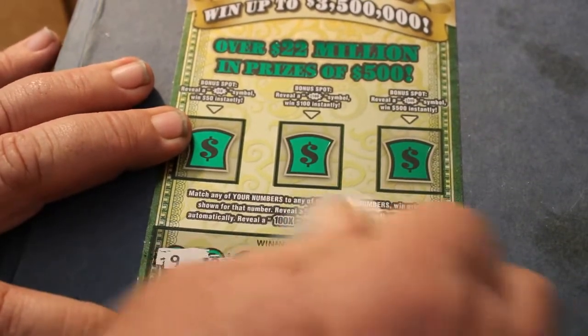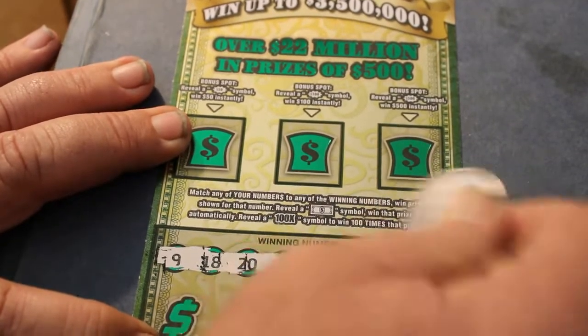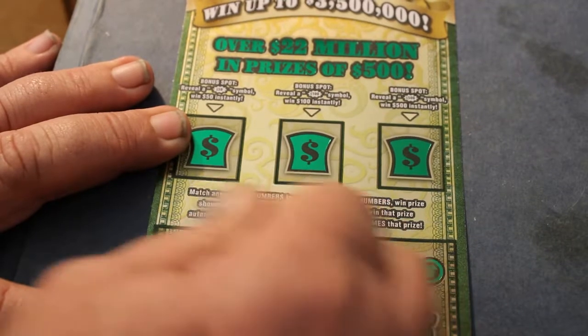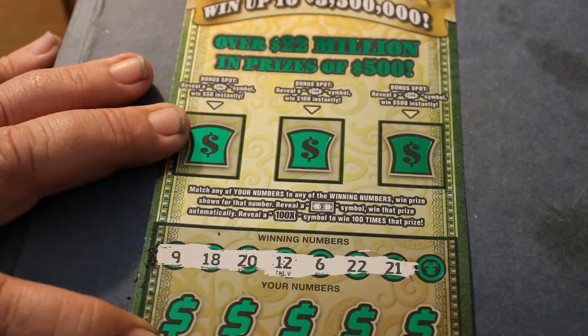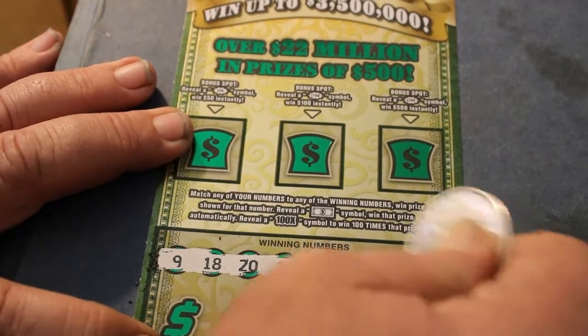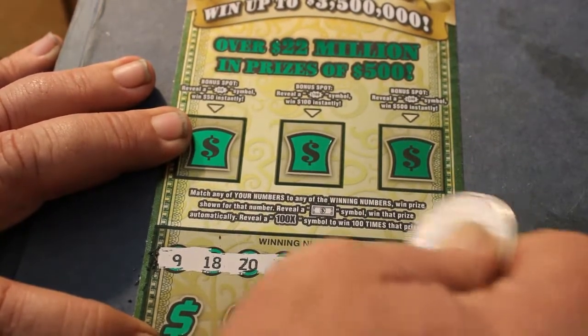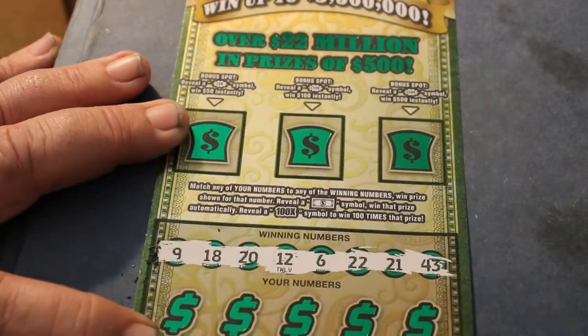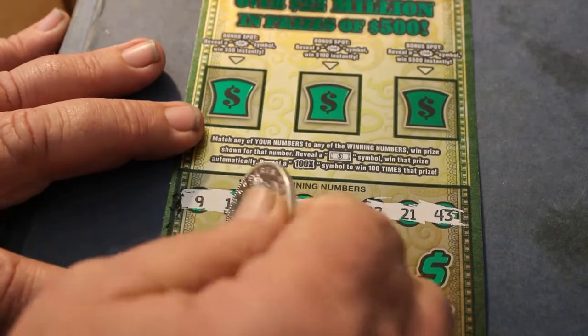Today's scratcher dollar is a Morgan 1891S. The numbers we're looking for are: 9, 18, 20, 12, 6, 22, 21, and 43.